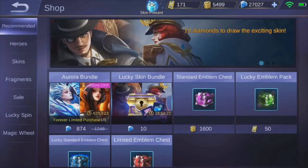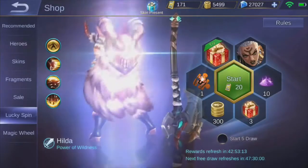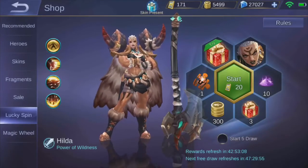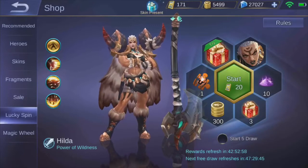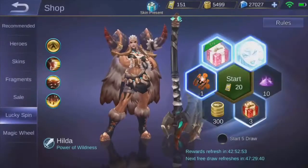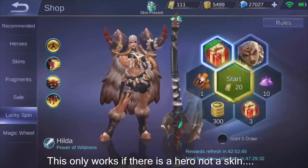But maybe if you're here only to see how to get some free battle points, I might as well show you. Right here in the Lucky Spin, you can actually get 10,000 battle points for absolutely free — well, you have to use tickets to do it. That's the only downside. As you can see I only have 170 tickets, so I'm not sure if this is gonna work for me, but I can explain how it works and I'll try it. Basically, because I already have the Hilda skin, if this lands on Hilda, I will get 10,000 battle points.